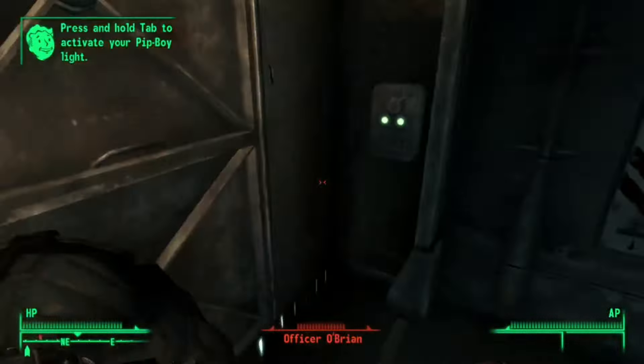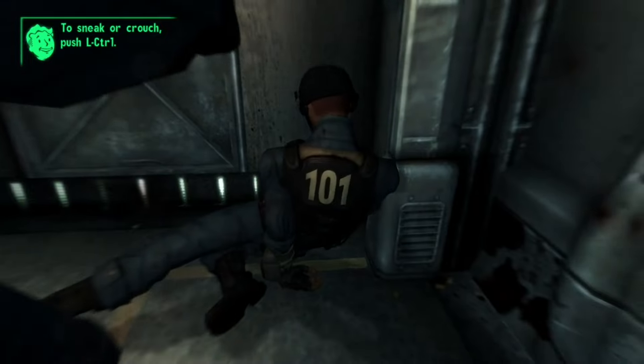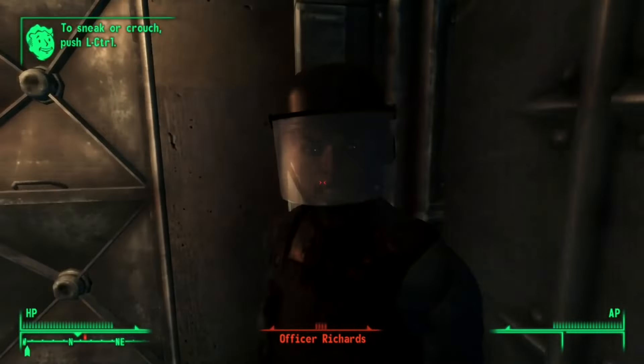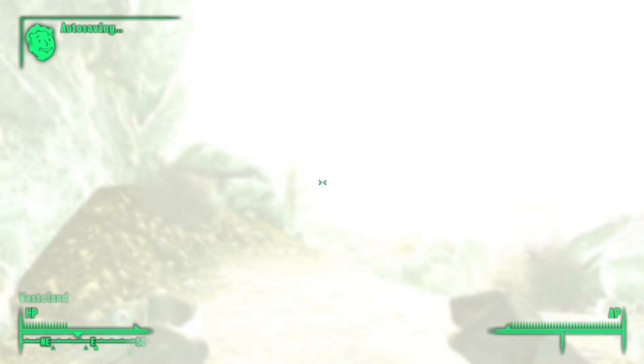After killing the Radroaches we make our way through. The hardest thing we encountered in the vault was the guards — though they weren't much of a challenge still with VATS. After killing the guards, we interrogate the Overseer and threaten his daughter to get the key, then make our way out of the vault.